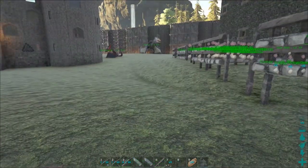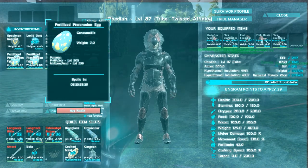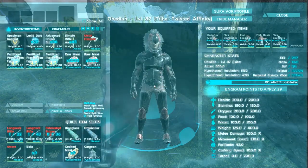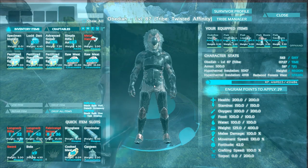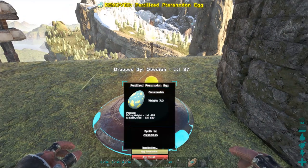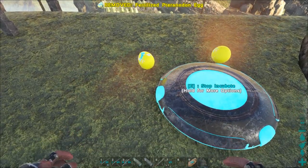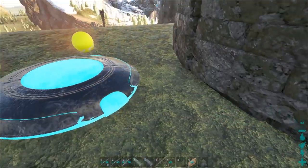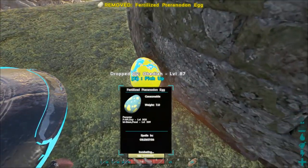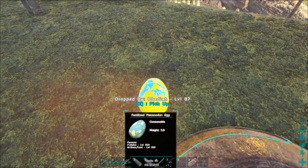We got three fertilized pteranodon eggs to lay down. I got really worried because I saw them get dropped and then they disappeared — I thought they fell through the world! But it turns out they just got collected by the egg collector, which was a simple solution. Make sure these things are incubating — the hatch time is really quick, like six minutes with our timers. I'll let these suckers hatch and then bring you guys back.